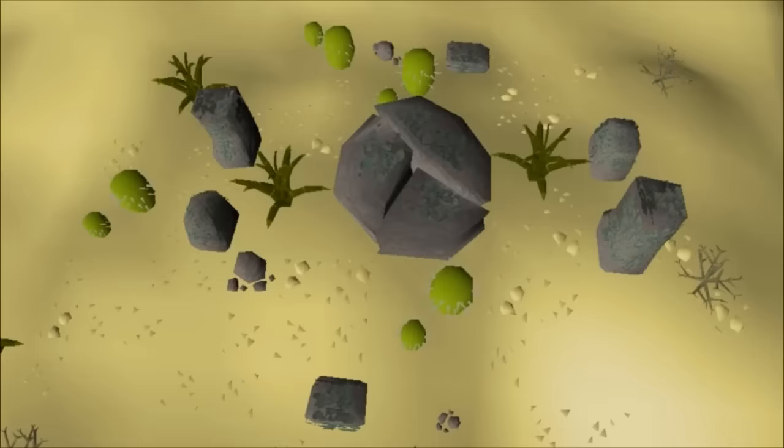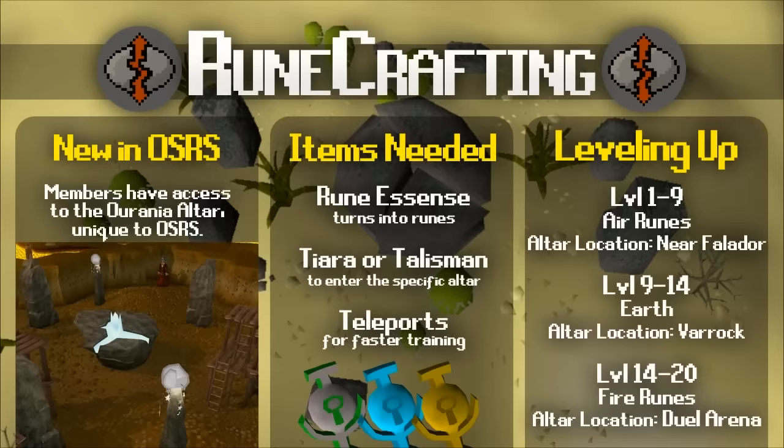The final free-to-play skill is Runecrafting, which allows you to create runes from Rune Essence. To start training, you'll need an Air Talisman, which you can obtain from completing the Rune Mysteries quest or from killing monsters. You have to enter different Rune Altars located across Gielinor — using a Talisman or Tiara on the ruins to enter, you can turn Rune Essence into that specific rune. Getting your Runecrafting level up will unlock some of the most profitable methods in the game.